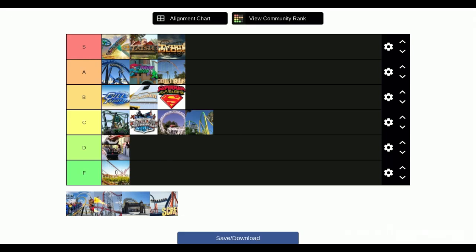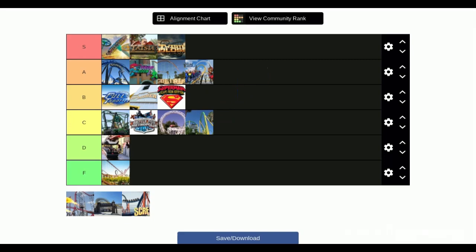Next is West Coast Racers — so fun! When it originally opened I went right away. It's the newest ride at the park. I went on it once when it first opened and it was really fun. It's like a competitive ride — you do corkscrews over the other car and get to see the people below you. It's not an intense ride, just a really fun ride.